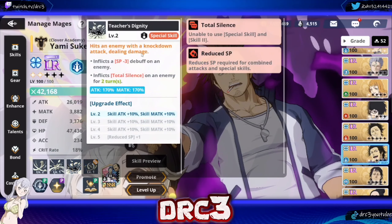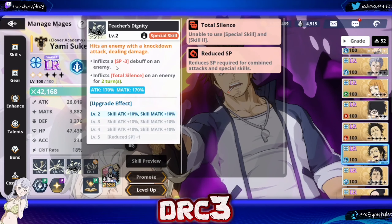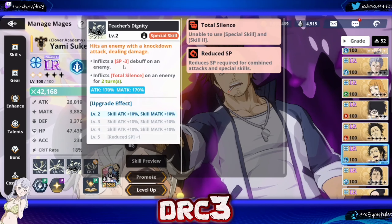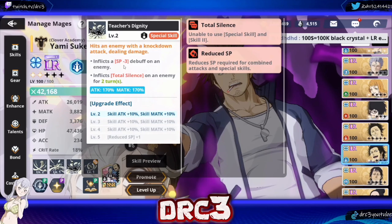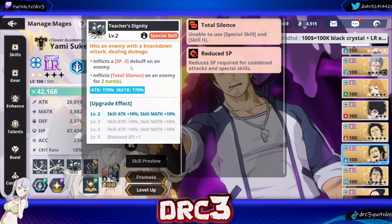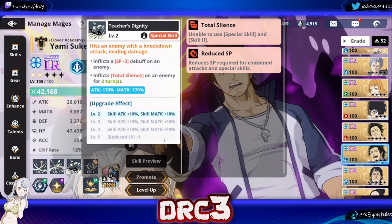His special skill, Teacher's Dignity, is a single target attack that does massive damage. It inflicts SP minus 3 on an enemy and inflicts total silence on the enemy for 2 turns. SP minus 3 means they lose 3 points from their special gauge and won't be able to use their special immediately. It's actually better to upgrade this skill to level 5, because then you get an additional SP subtracted — so it becomes SP minus 4 — meaning they can't use their combo attack either. So it's good to upgrade this skill to level 5 right away.